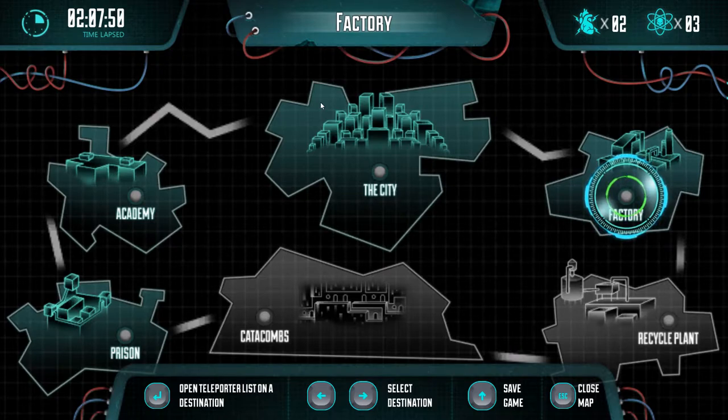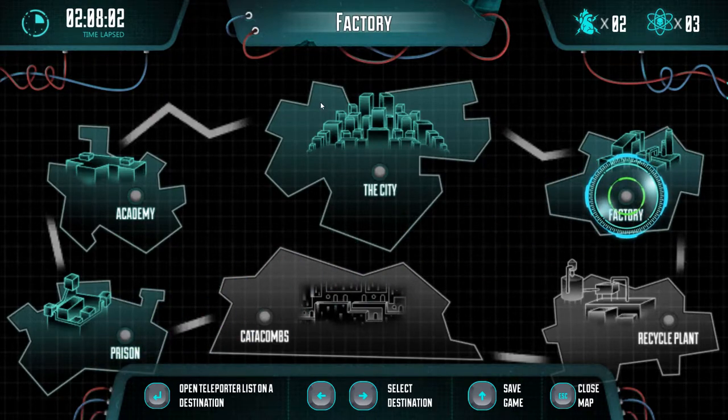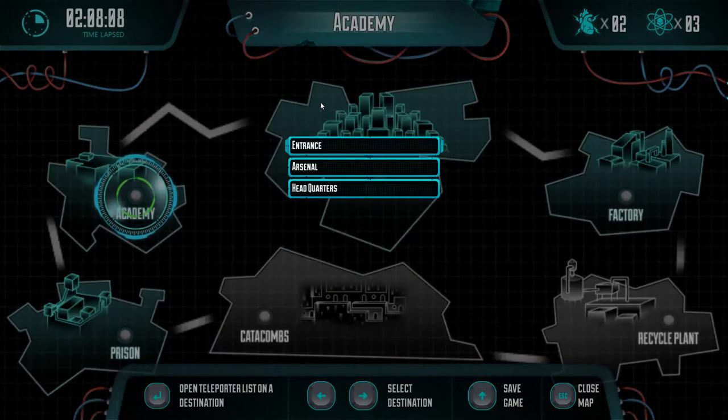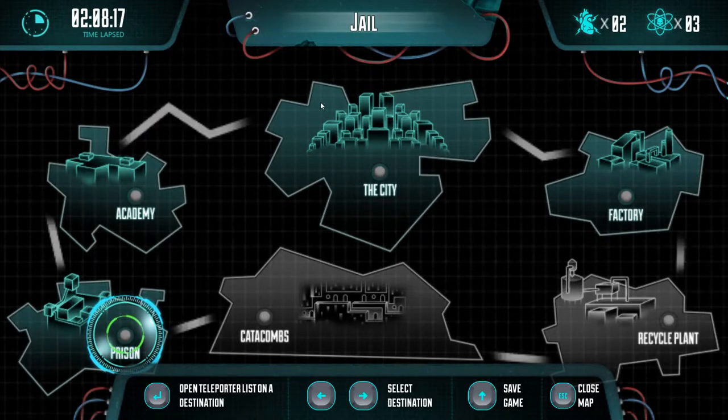That means between six and nine hours of gameplay, depending on how quick you are. In my case it's probably nine hours — I played three hours already. The factory area is also where you can teleport to different locations. For example, I can go to the academy or to the prison — you can just teleport to wherever you like when you're on this map.